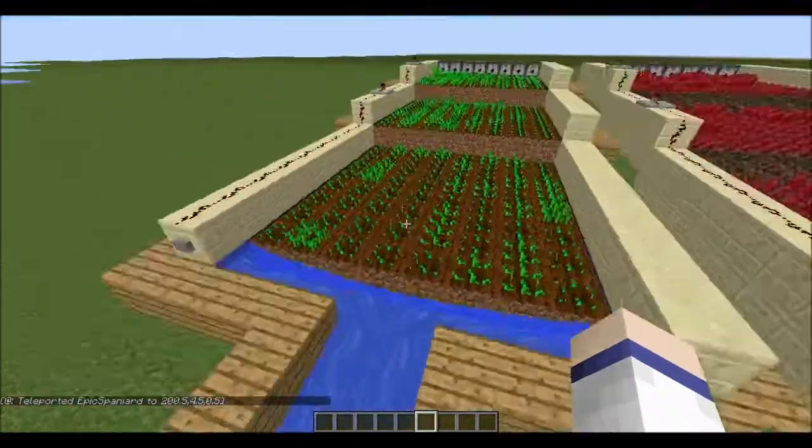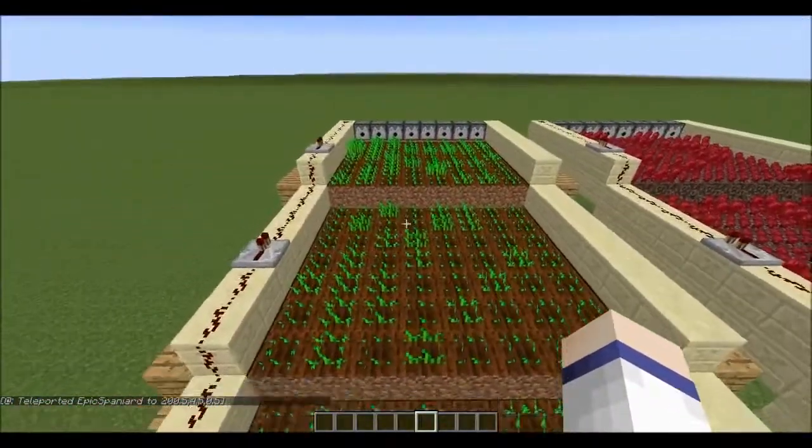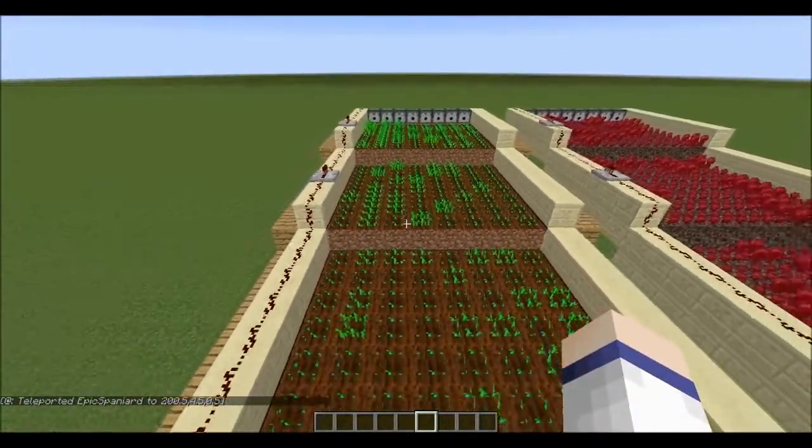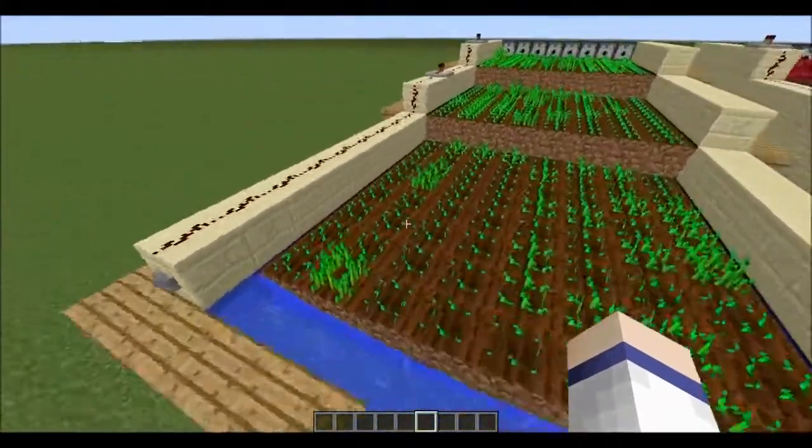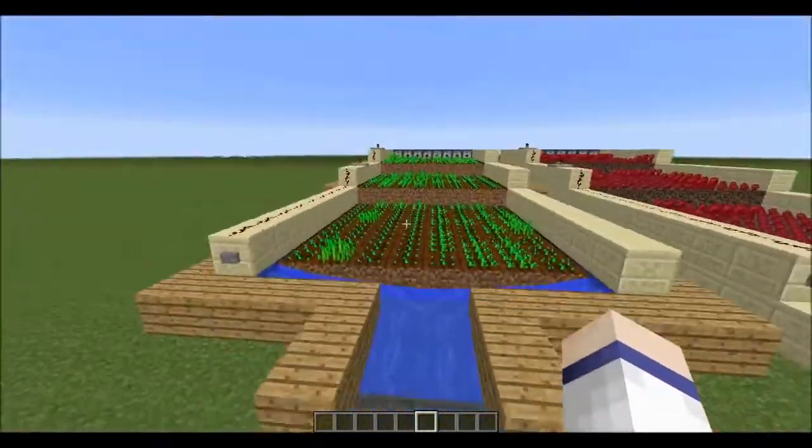So this is the farm itself. It has pads which grow the plants on top of them, and then the dispensers at the end which will dispense a bucket of water, which will obviously wash these crops off as soon as they grow.